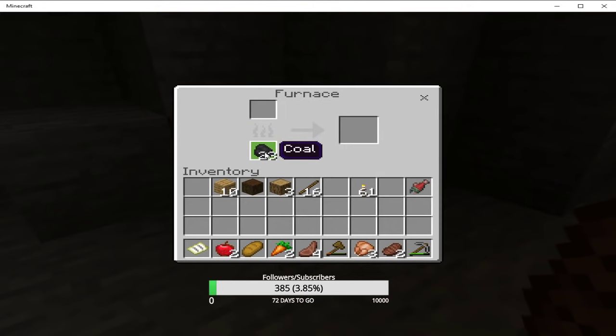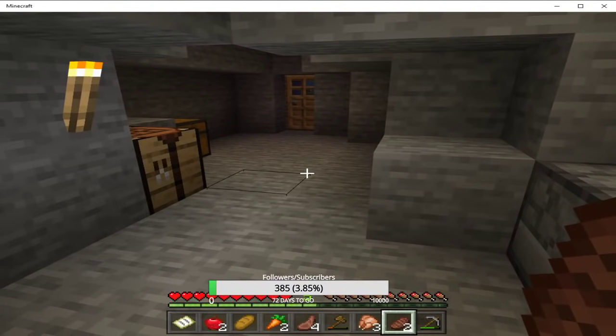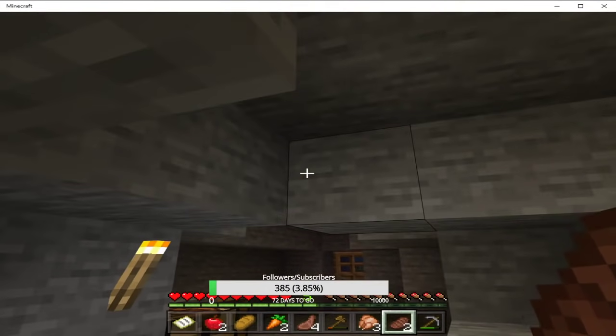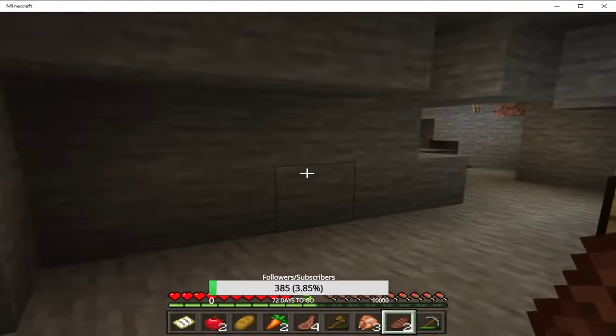Same thing with right click — you just hold shift and right click. Well, never mind, it doesn't take half if you hold shift. Let's go ahead and take half my coal back. But yeah guys, that's how you quick move things — you just hold shift and left click and it automatically goes into the slot and it saves a whole lot of time.